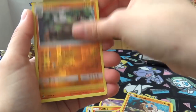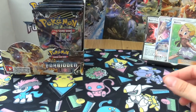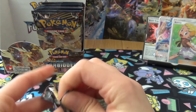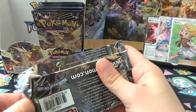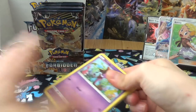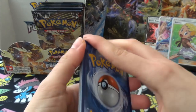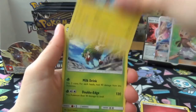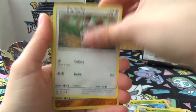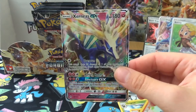Next pack: Lylia, Flabébé, Rockruff, Torterra, and Alolan Marowak. Another pack: Angie, Magneton, Gogoat, Bonnie, Sliggoo, Rockruff, Scatterbug, Bunnelby, Reverse Gible, and a Xerneas GX! I'll take it.